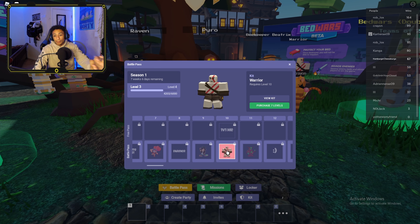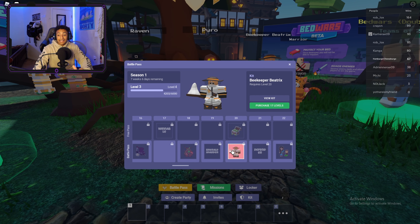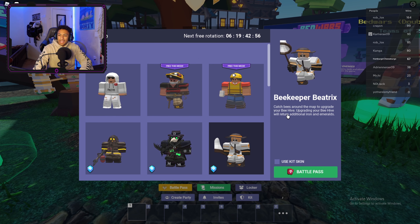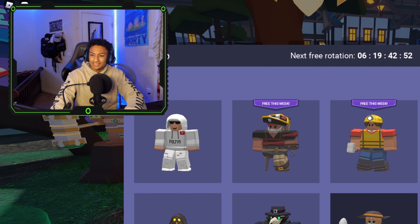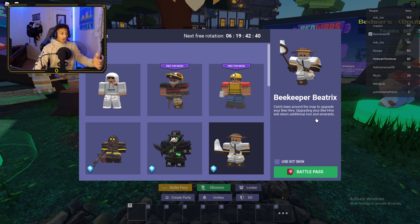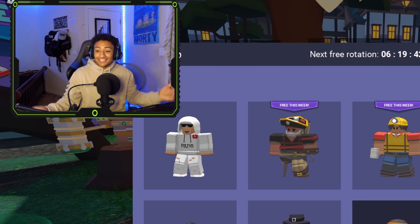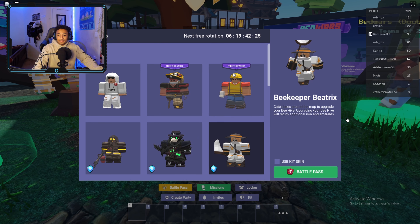The next battle pass kit is the Beekeeper kit — I actually have not reviewed this so this is going to be my first time. You catch bees around the map to upgrade your beehive, and upgrading your beehive returns additional iron and emeralds. That's actually pretty cool. I don't know if I see myself using it since I'm always getting kills and getting my own resources, but it's a pretty creative kit.